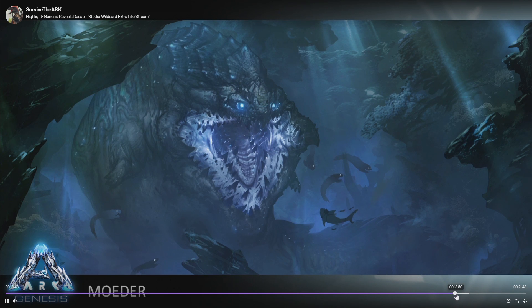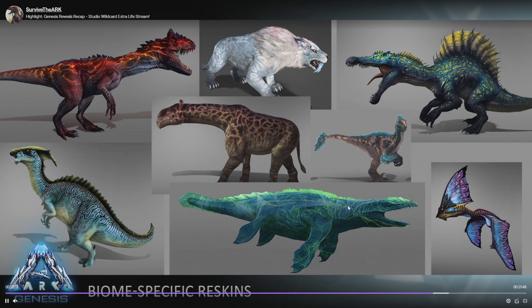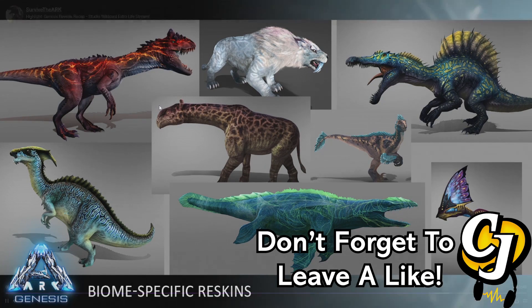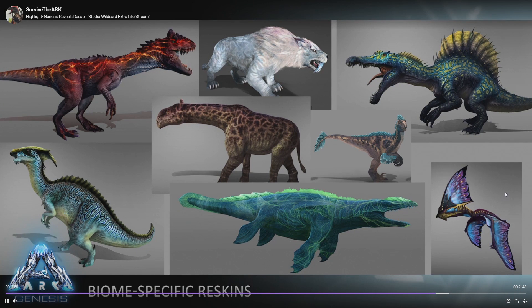It looks like they are also including the underwater section as an area because they do have the mosasaur as a specific reskin. I would say they are going to be including a couple more creatures into this group and I'm really keen to see what they do. At the moment this is all concept art, but I'm going to guarantee it will be in the game.